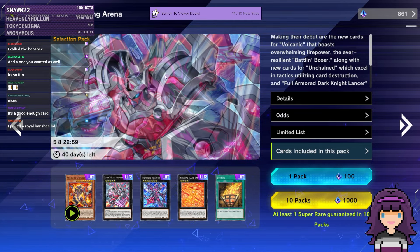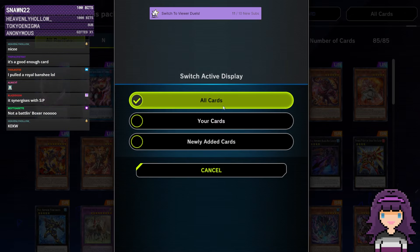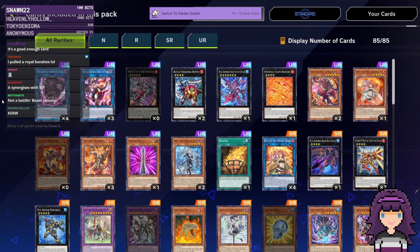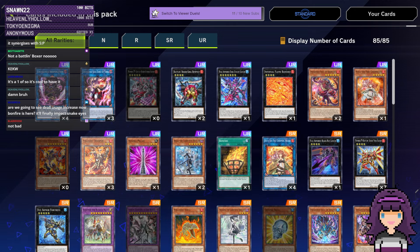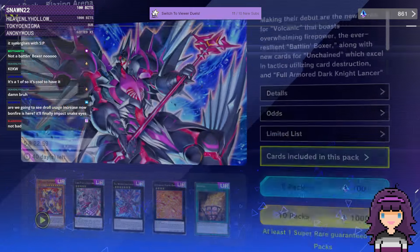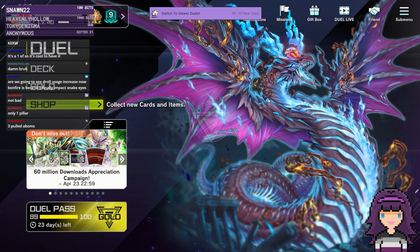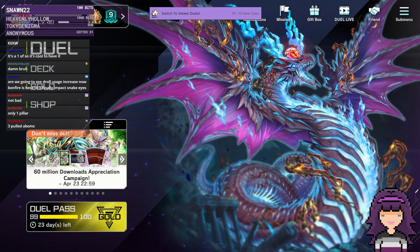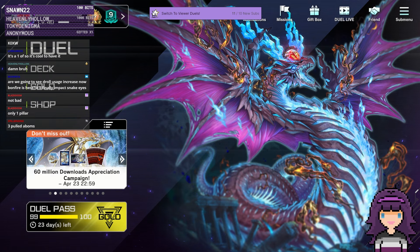So there we have it — we ended up opening 100 packs. We ended up with four Unchained A-Bombs, a playset of the new one, two Dempsies, and we actually dodged the Battle Unboxer and Volcanic Boss Monsters, which is frankly good. Still got a playset of the Trooper, a couple of Ariases. We only pulled one Bonfire — and of course it was a very, very good Bonfire to pull. Going to end off the YouTube pack opening video here and open up that duel room.